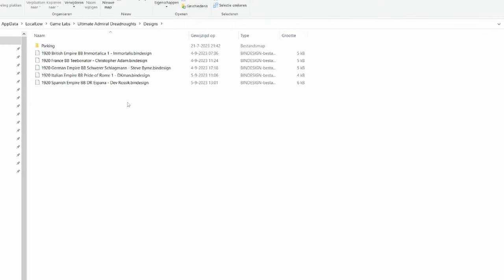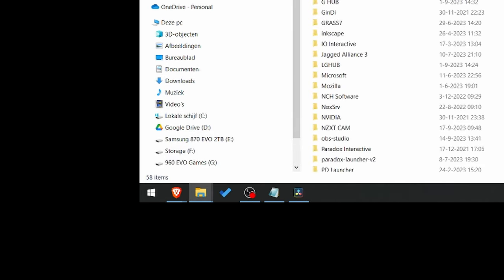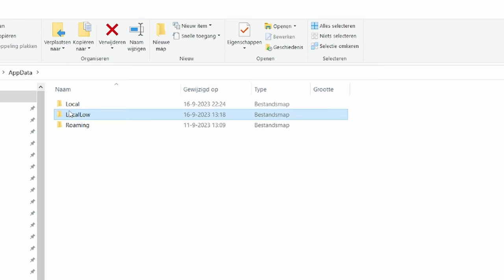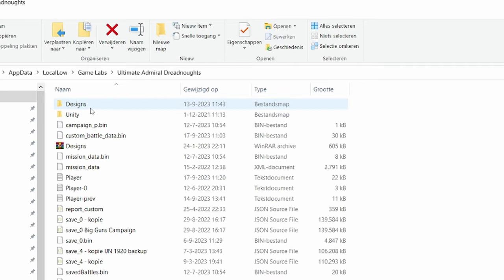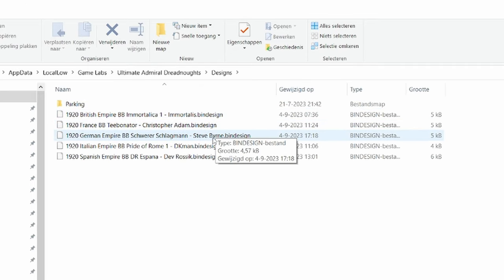In case you've never had to send in a design, here's how you do it. First, build the ship in Ultimate Admiral Dreadnoughts under Shared Designs. Once you've done that, hit Save, and the file will get created in the Designs folder. To find it, press Windows + R on your keyboard, type %appdata%, then go back to AppData — not Roaming. Go to LocalLow, then Game Labs, then Ultimate Admiral Dreadnoughts, then Designs. There you can find one of the files that ends with .bin design. That's the file you send in through the Google form.